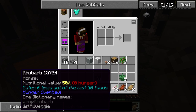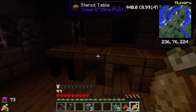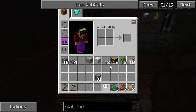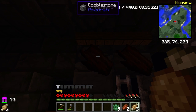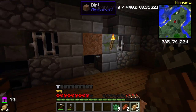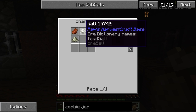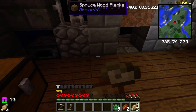I cannot eat more rhubarb because I need other foods - about 30 more I think - before I can eat something else. I can make a juicer right now, which is good. I also have a drying rack - you craft it with three wood slabs and then hang zombie flesh on it. Later it becomes zombie jerky, and adding salt gives it a boost.